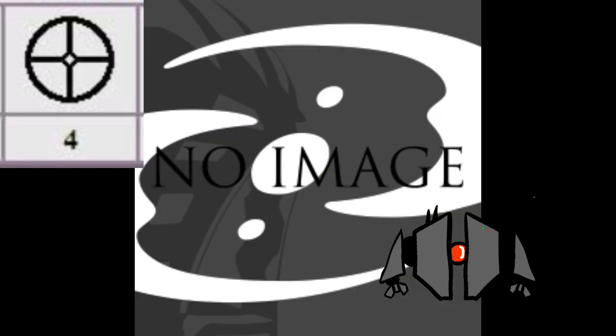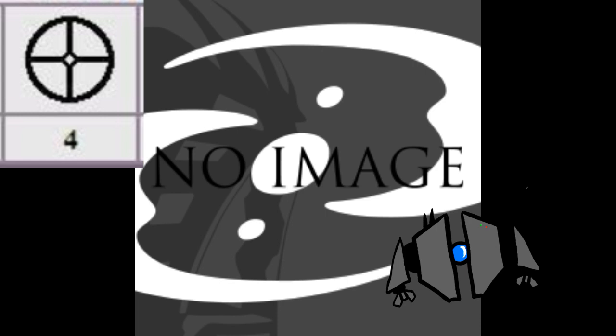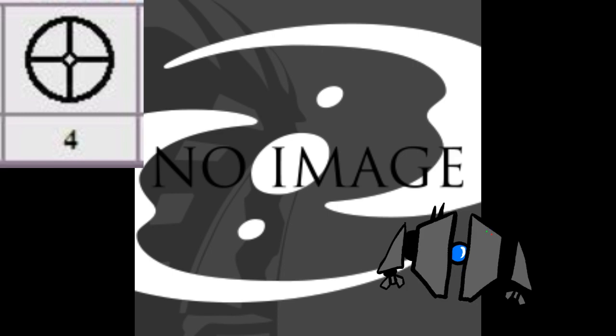Number four, we have Toa of Iron. These Toa have the ability to create, control, and absorb all metals, not just iron. In a world where every species — and I do mean every species except for the resident Lovecraftian horror — is a cyborg, it's pretty insane. With the wave of their hand, they can destroy any opponent that they have, including a Makuta, which we'll get into later. But simply put, they are insanely powerful in this world. This is, of course, why they were hunted down and killed in canon, with very rare exceptions.